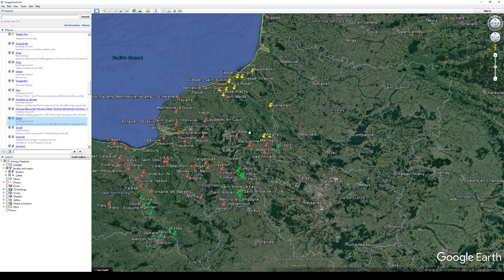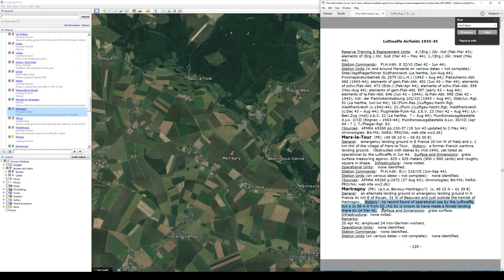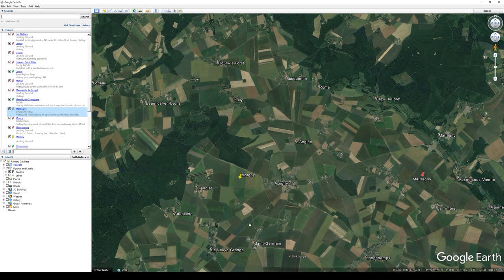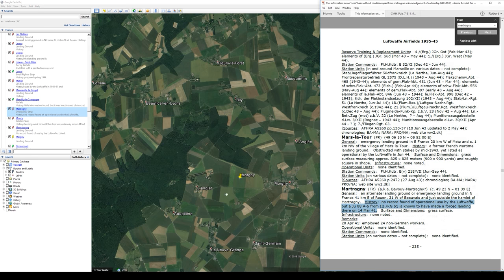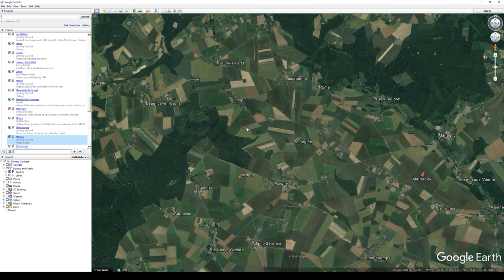For curiosity's sake, I want to look at the airfields up around Dieppe. There are two in close proximity here. This one is an alternate or emergency landing ground — no record of use. Coming straight over to the west to the next one: only used for a few days and then obstructed or returned to cultivation.